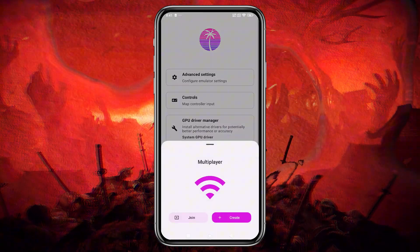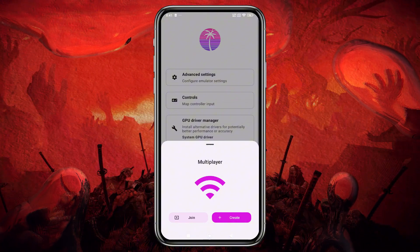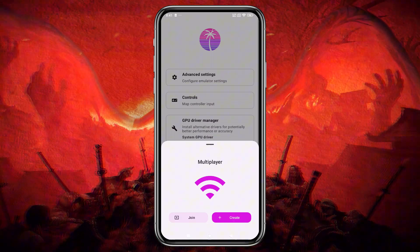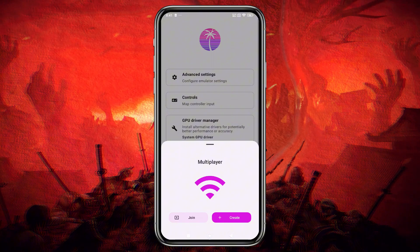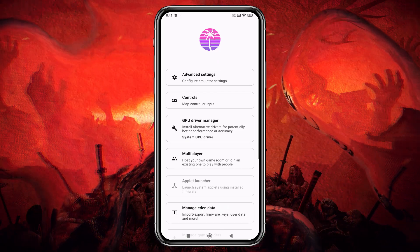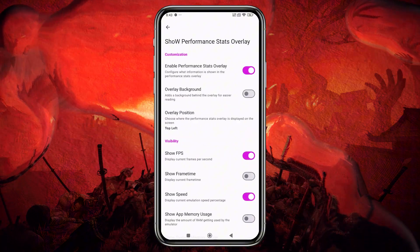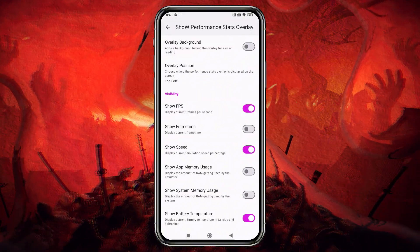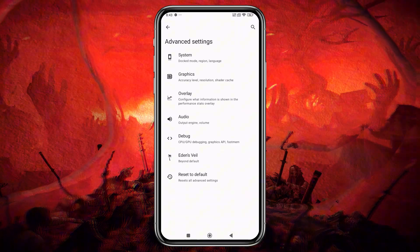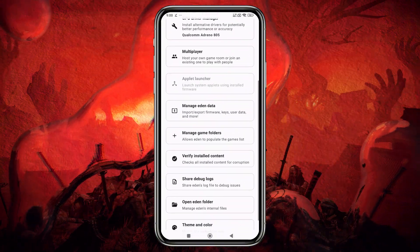And yes, it's finally here — multiplayer on Android. Eden now supports real-time multiplayer features directly from your phone. This feature was already introduced in Citron, but it wasn't fully refined. This could be a game-changer for mobile emulation, enabling cross-platform support and global connectivity. The UI has also received a major facelift — it's cleaner, faster, and now includes a live statistics overlay with features like overlay background, battery temperature display, and more, allowing you to monitor performance in real-time. Plus, many PC features are now being ported to Android, giving mobile users desktop-level power and stability.